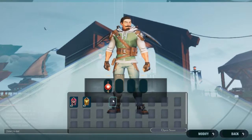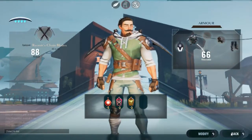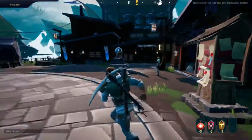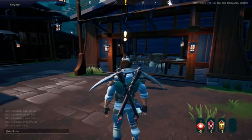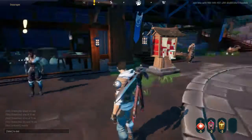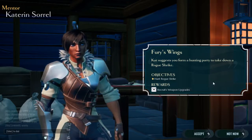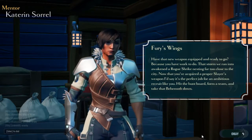Let's check out my loadout and equip those. Slot one — that one. Slot two — that one. Neat. I think we are prepared enough then, so let's actually try and do this. Gear up. Got a job for you — hunt Rogue Shrike, recruit.